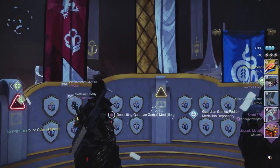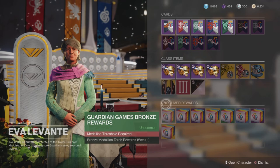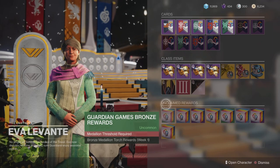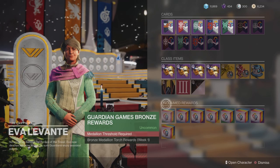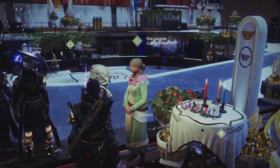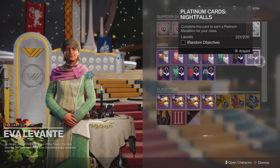You never know what other medallions you're going to get. We're doing all of this to get our Guardian Games rewards, but they're locked right now — they might open up on the weekend. The best thing to do is be prepared and get this part of your quest line done. Go back to Abel Avante and pick up a platinum nightfall card and you're pretty much good to go.